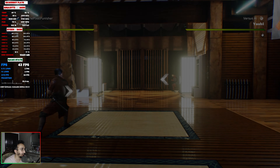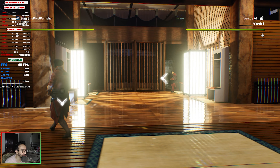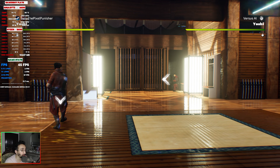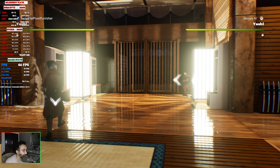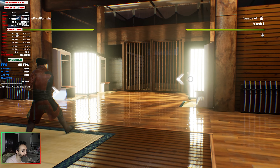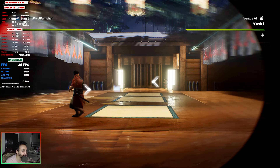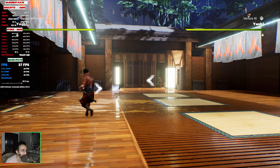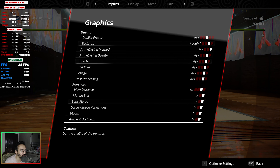Settings have been applied at high preset and we're now getting into the 40s FPS, which is smoother compared to epic. It's sitting at around 45 FPS. Let me move the camera back to get a wider view of the arena and see if there's a performance difference — yes, with a wider view we drop to around 36–37 FPS.